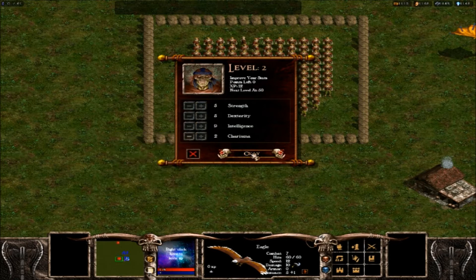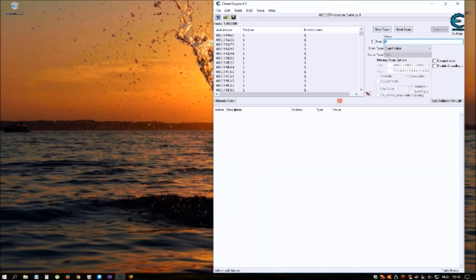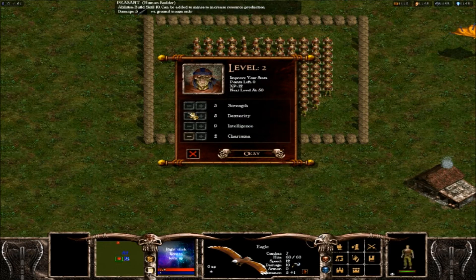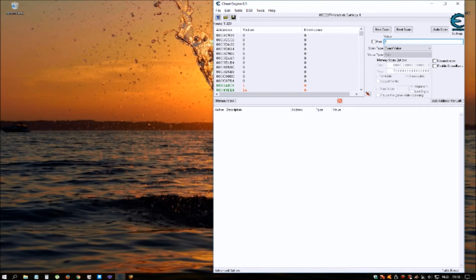Choose a skill but do not press OK — just click a skill to change the points left to 0. Then go back to Cheat Engine, change the 1 into a 0, and press Enter. As you can see, you now have more than 1000 hits. Do this a couple more times until you have 1, 2, 3, or 4 hits left. Go back to the game, undo the skill to make points left 1 again, then go back to Cheat Engine and enter 1. Repeat this process a couple of times.